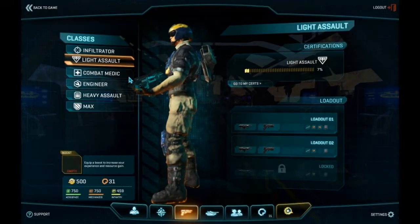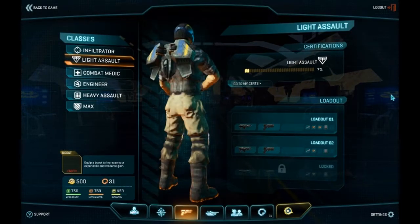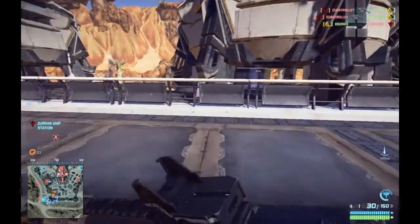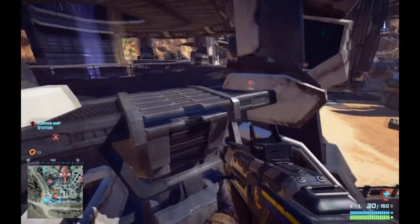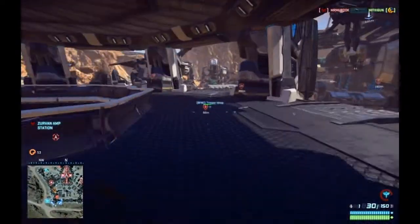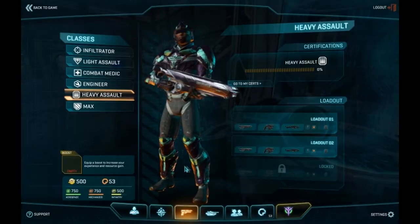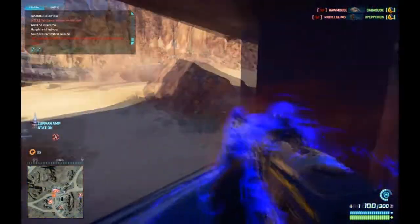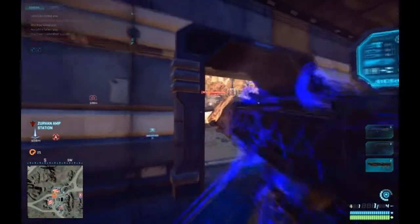You can play as six different classes. The Light Assault, the meat and veg of any successful fight, armed with a standard assault rifle, pistol, grenades, but also a jetpack. Heavy Assault is a hard-hitting warrior equipped with a large capacity machine gun, a pistol, an anti-vehicle weapon, and an auxiliary shield to temporarily boost their defence.